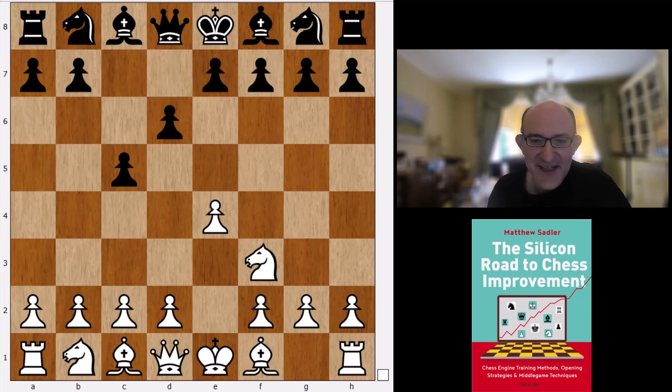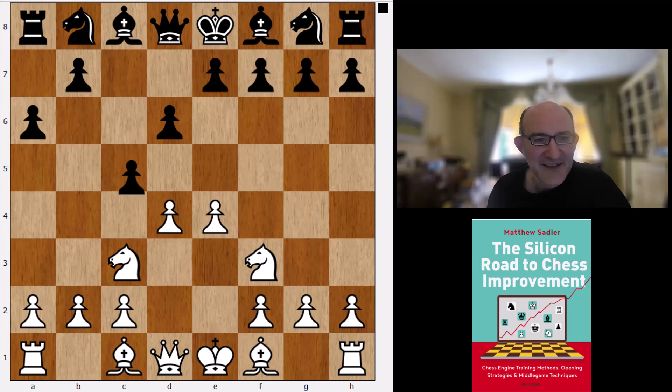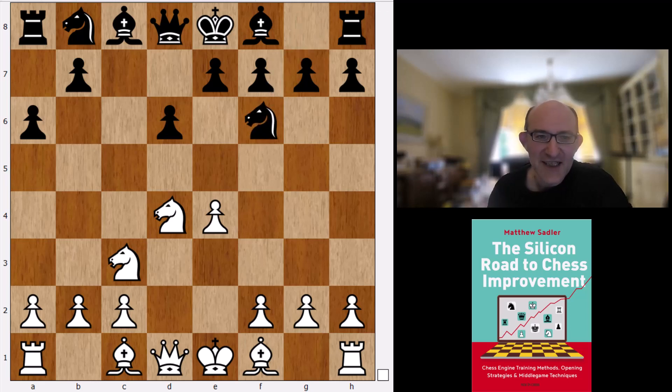After knight f3, Komodo Dragon wants the Najdorf — it really considers that this is the best line for Black against the Sicilian. A slightly strange move order, but we end up the same. Komodo Dragon considers that either f3 or bishop b3 are the best moves here and they often transpose into each other. During analysis Komodo was oscillating between them, and honestly, if you'd asked me during my professional career what White's best moves were in this position, I would have said exactly the same.